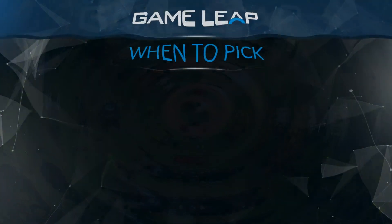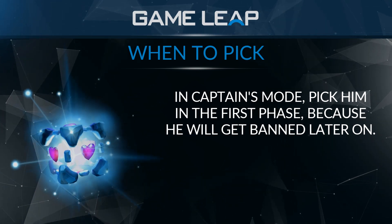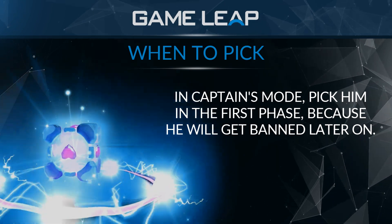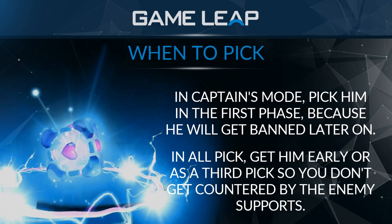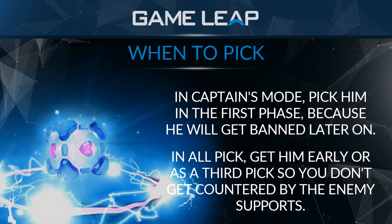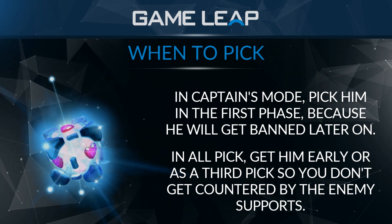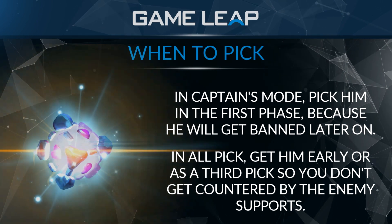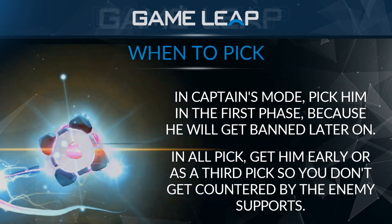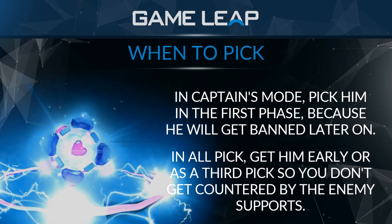When should you pick IO in a ranked game? In Captain's Mode, IO is a high-priority pick — usually first-phase banned, and if not, you need to grab it within the first two picks or it will likely be banned. In All Pick, supports are usually picked early so you may have to pick IO early. Communicate with your team: say you're picking IO and ask them to draft around it. You can potentially get away with picking IO as late as third pick.